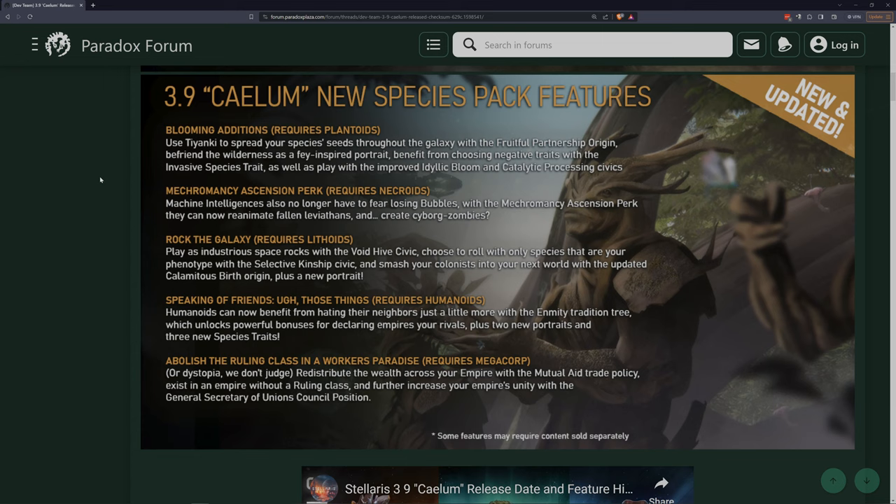So that's the new features, and we've got the species pack features here - blooming additions added to each species pack. For plantoids we can spread seeds. Macromancy for necroids - that sounds exciting. We've got lithoids being able to play as industrious space rocks with the void hive civic. We might go for that macromancer, by the way - they can now reanimate fallen leviathans and create cyborg zombies. Maybe not - that's not exactly what I was thinking of.